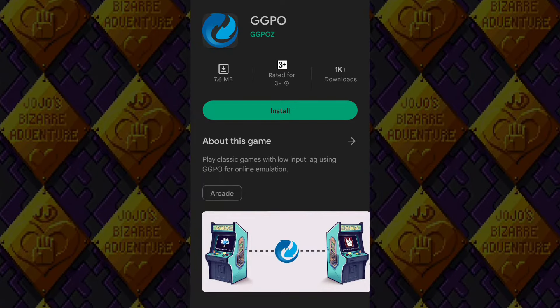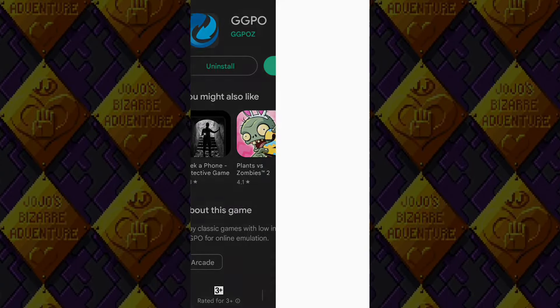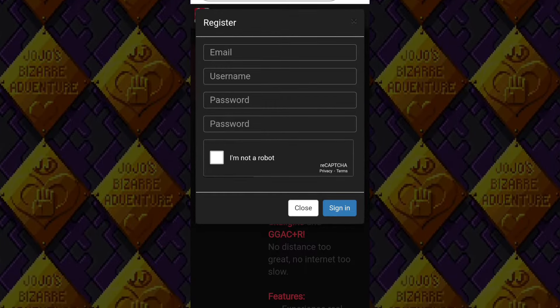First, open up your Play Store and download GGPOZ. Open it and you'll be asked to log in with your account. If you don't have one, click on Register and set up an account with your email, username, and password.